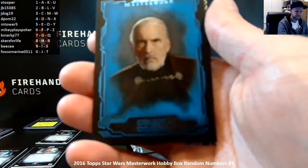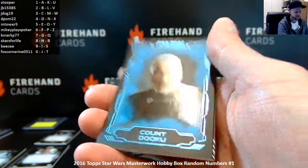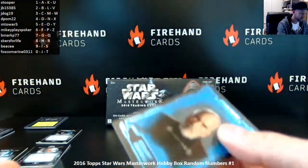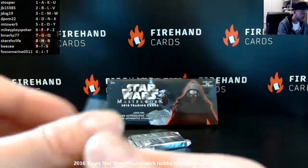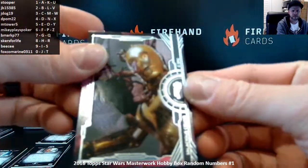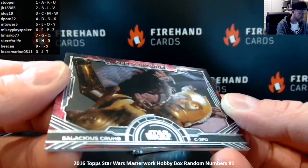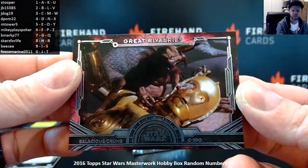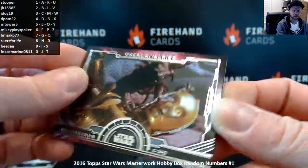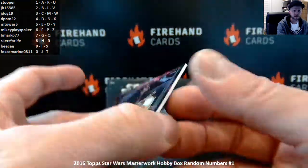Count Dooku — blue parallel, card 29, goes to BC. And then you've got Great Rivalries — Salacious Crumb versus C-3PO, pulling his eyeball out. GR10. So the 10th spot is the zero spot — Fox Kilmery.